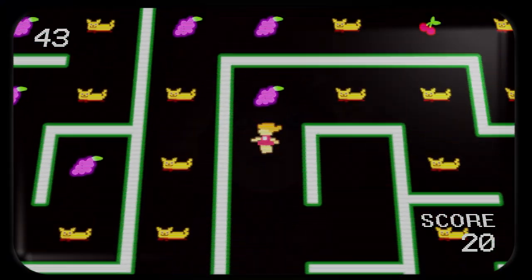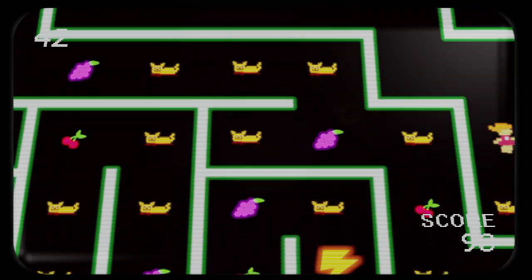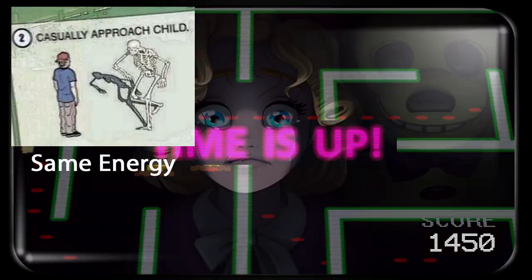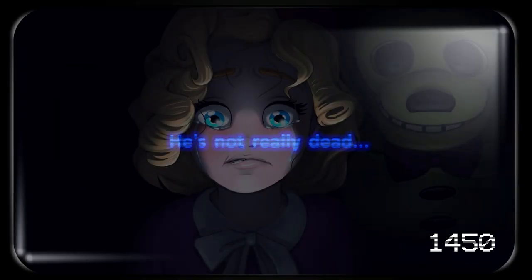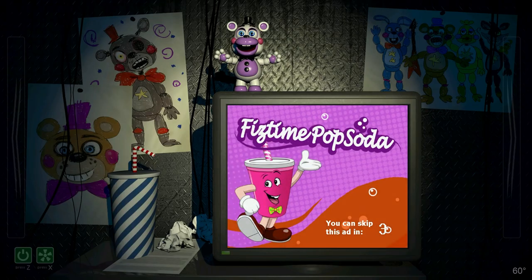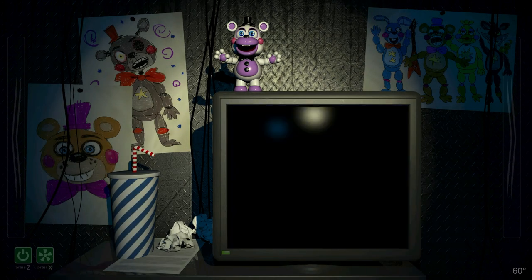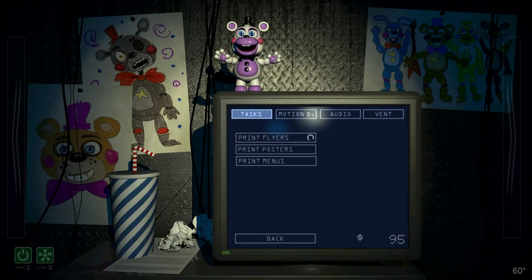After grinding Midnight Motorist, we can pick up Fruity Maze — it's a lot like Pac-Man, if Pac-Man got creepier every time you beat it. Beating it enough gets us a short scene of a familiar face up to no good. So if you've ever wondered how bad William Afton was — he's lure-a-child-to-her-death-with-the-promise-of-seeing-her-dead-dog-again levels of bad. The night sections are very RNG dependent, and there are two different strategies I'll be using for them.